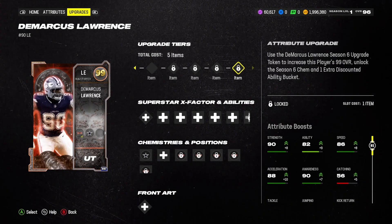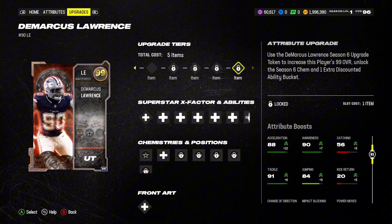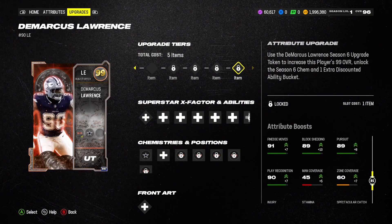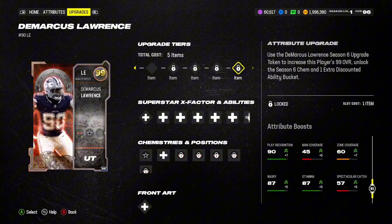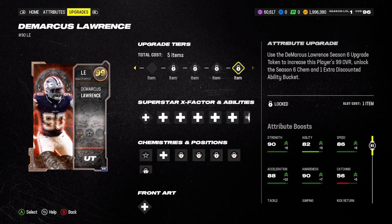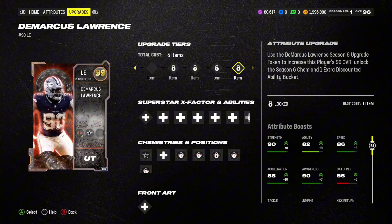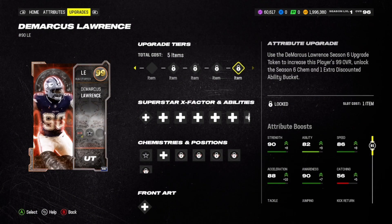He's got some pretty good stats at 99. Will I be using him? He's definitely going to be the starting left end for me until this promo is over. Since he's a free 99 overall, he'll probably come in on certain packages for me on defense, but typically I like my outside linebackers at my ends, so he won't be seeing a ton of reps. But he's definitely going to be putting in work for some of the plays I have dialed up. Let me know if you guys are going to take advantage of this free 99 overall DeMarcus Lawrence — it's free, why not? Thanks for watching, please like, subscribe, and share. See you in the next one!